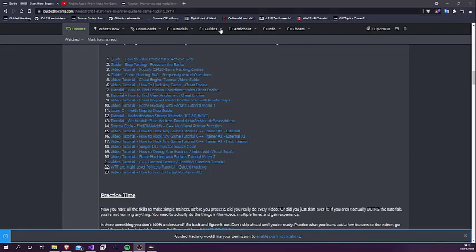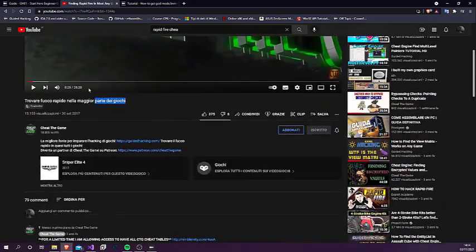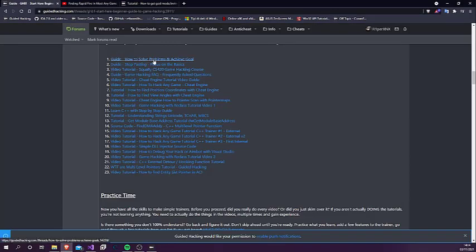Hello folks, here is Ryberzanax with a new tutorial. Today I'm gonna show you how to make a rapid fire cheat for Assault Cube like 1337 Haxor. First you need to do all GHB till the 21st tutorial about hooking. Second you have to watch the Cheat The Game video on how to make rapid fire on any game.